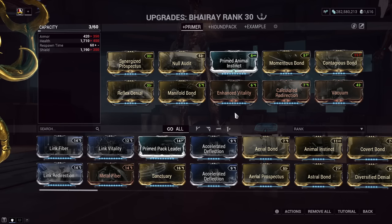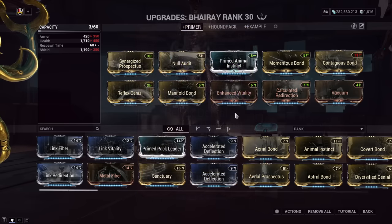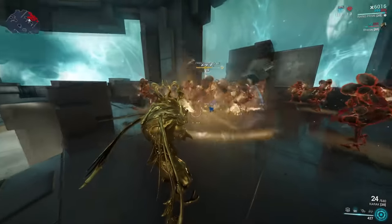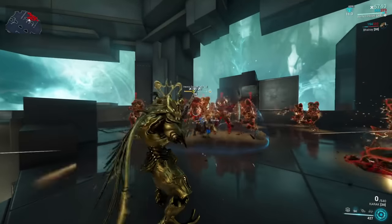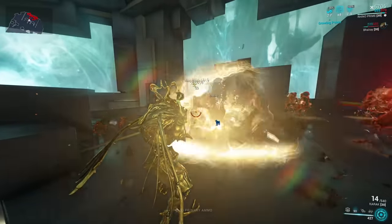For the Denial mod, I go for Reflex. This gives your Hound a reflection and helps spread status elements whenever enemies attack the Hound. It's helpful, but similarly to the Arctic Eximus Audit situation, this can absorb your own damage, so it's a little annoying at times. Unfortunately, I don't think the other Denial mods are great for what we have in mind here, so regardless, we just stick with Reflex.